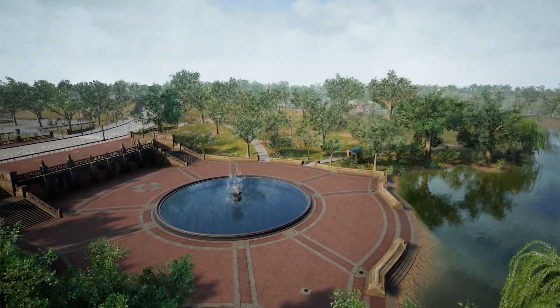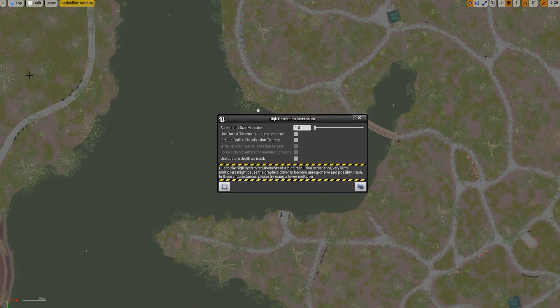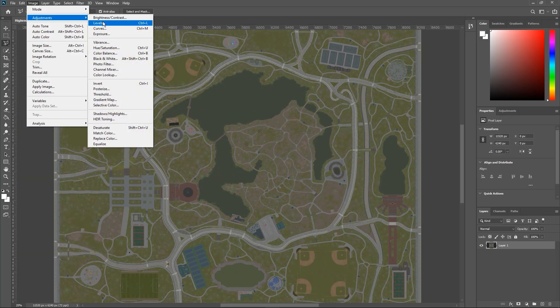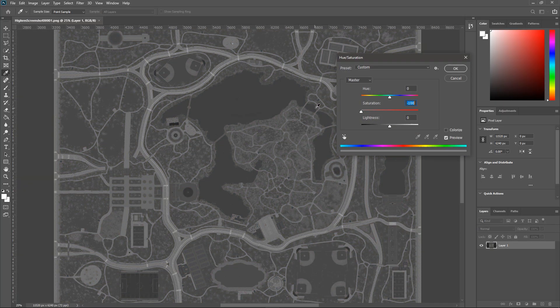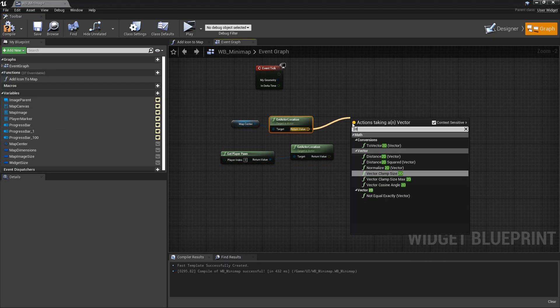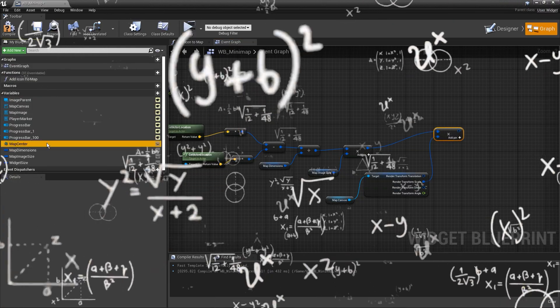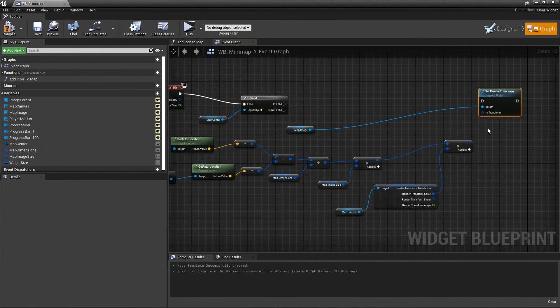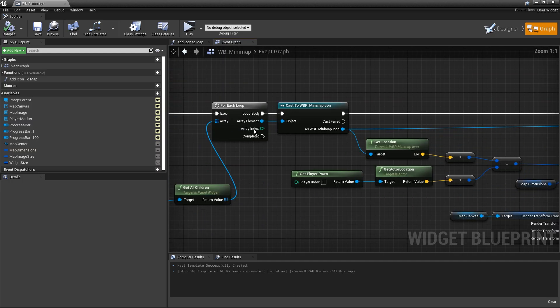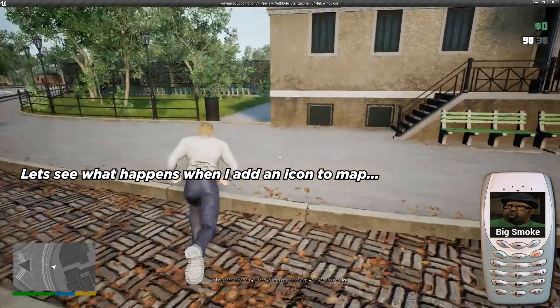Without a map the player has no idea where their objective is, so I had to build the map before getting to quests. I took a super high-resolution screenshot of the map from a bird's-eye view and grayscaled it in Photoshop to look more like GTA. To pan the map, I take the player's offset from the center divided by the map size and multiply by the map screenshot dimensions. I also added map icons for objective markers, plus health and special meter bars.